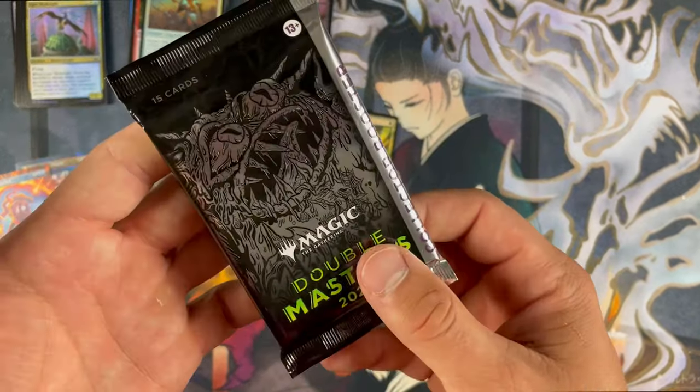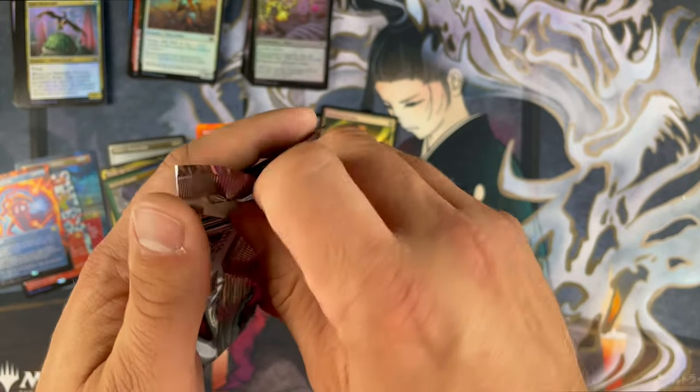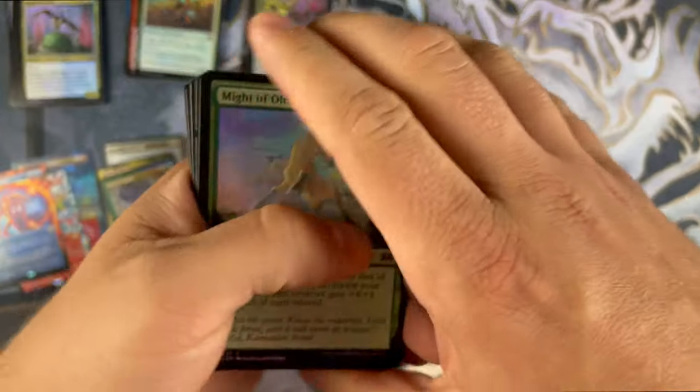We're down to the last pack — you know what that means: last pack magic. Can we pull Eldrazi? Can we pull Imperial Seal? I might lose my mind if that happens, honestly.